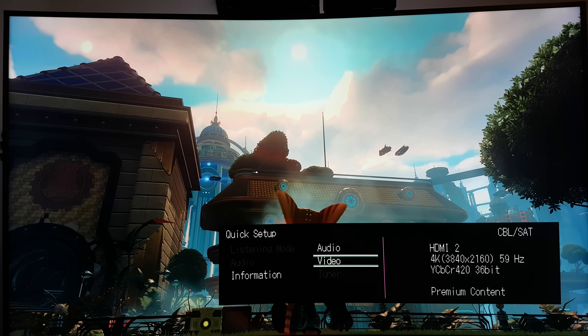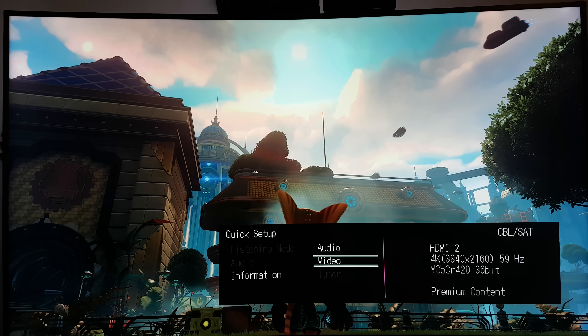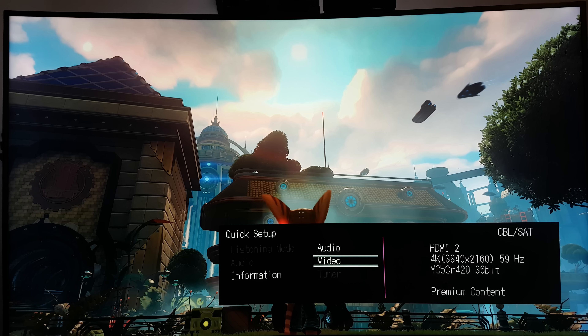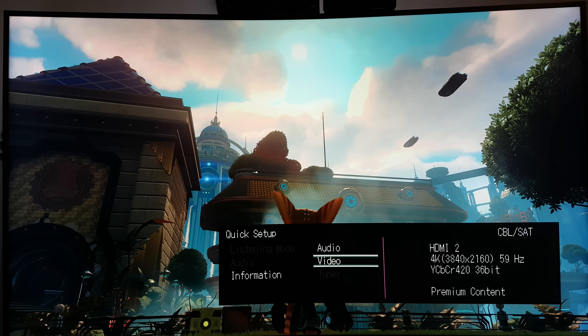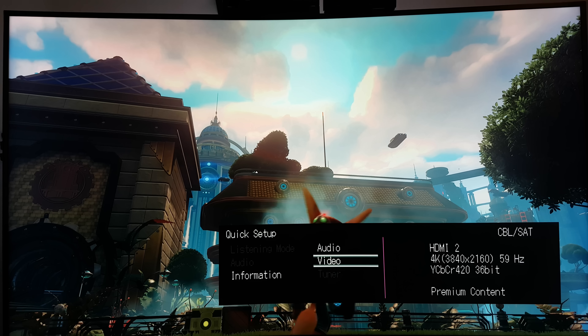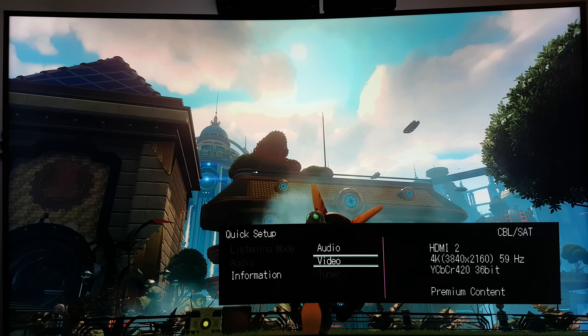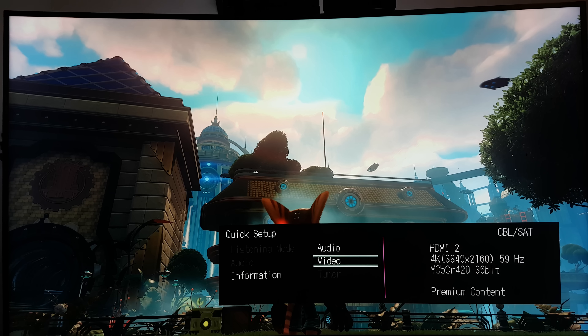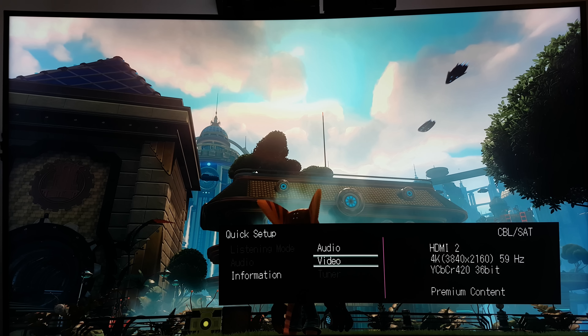So we're actually getting 12-bit HDR at 4-2-0 chroma subsampling, which is still incorrect. HDR is not graded at 12 bits — it's graded at 10 bits commercially right now. So I don't know why the PS4 Pro is sending a 12-bit signal to the television. Once again, the settings for PS4 Pro and HDR are all over the place. The automatic setting doesn't work as it should, and the manual setting is putting it into 12 bits.